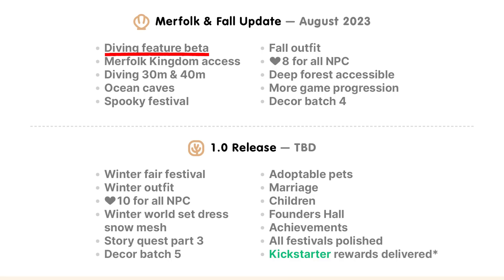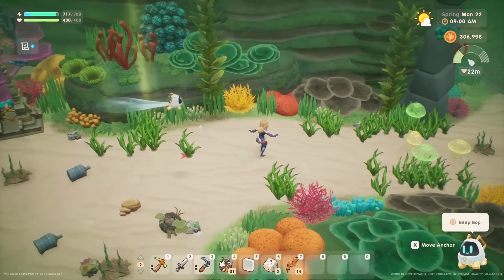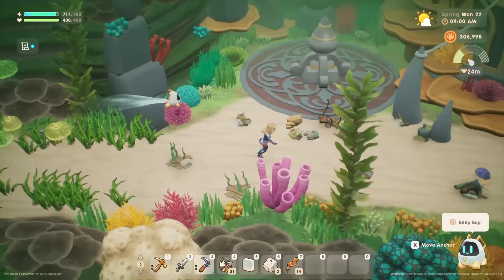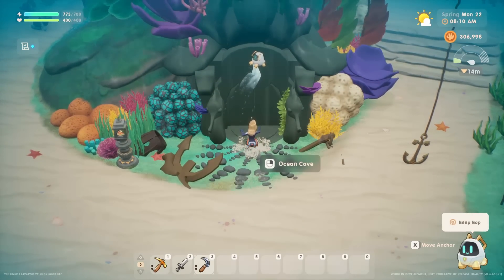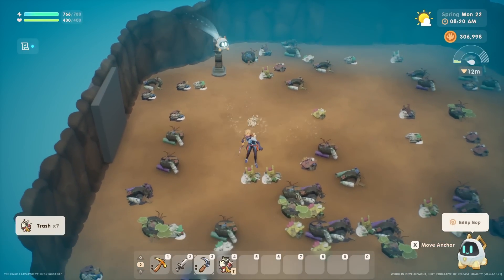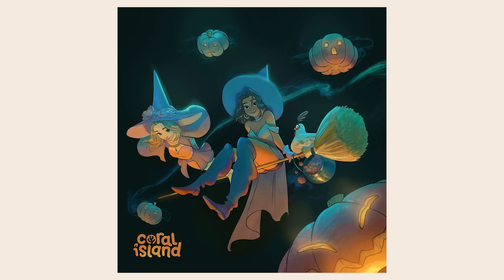There's also the diving feature — I don't know exactly what that'll be but I'm excited. Diving to the 30-meter and 40-meter depths means you'll be able to get your gold and osmium kelp organically, which is going to be awesome. Plus who knows what else we're going to find down there. The ocean caves are going to be implemented as well; right now you can enter them and clear trash, but there's going to be a lot more to it. And the spooky festival — get ready for spooky season in August, possibly even earlier if they have a beta.